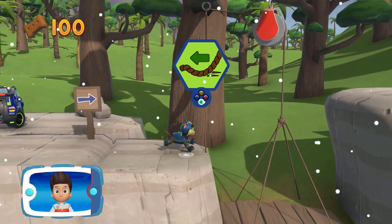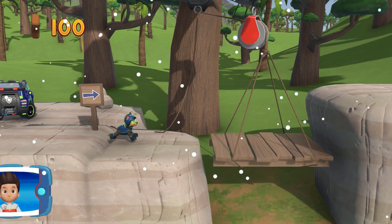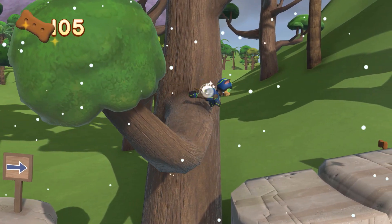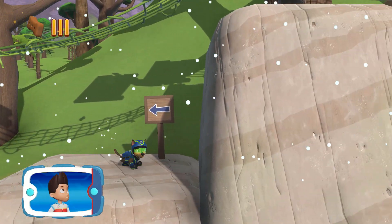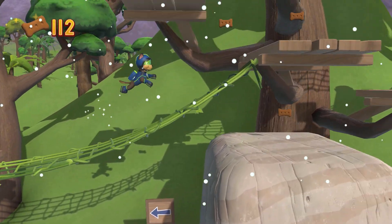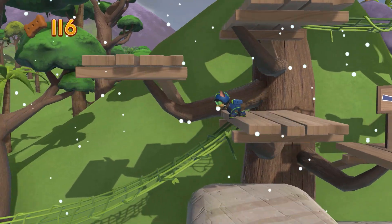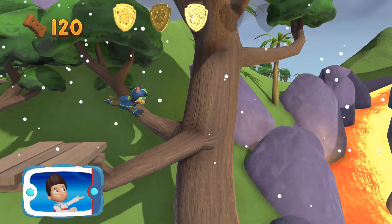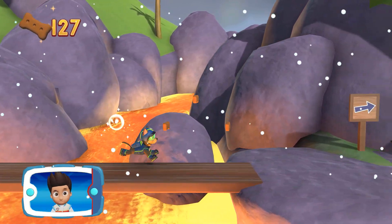Let's keep following the path. Go quickly — you have to get through the path before it closes. Great job! We're almost there. There's a golden paw print nearby. We have to get the rare flower that Mr. Porter needs for the flower show. Let's go, Paw Patrol!